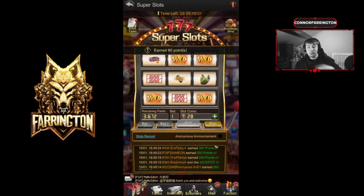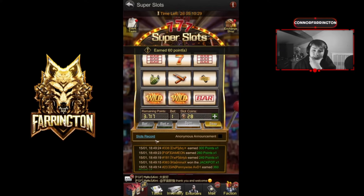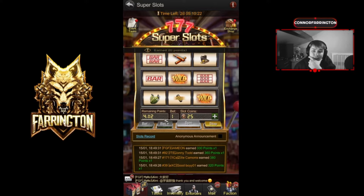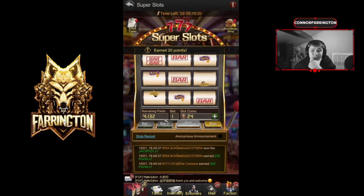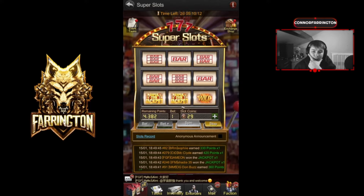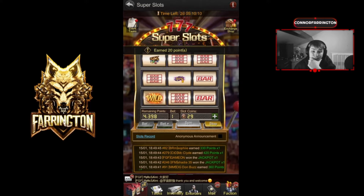I was hoping we would have got like 10k from it. Not doing the best — got a nice little wild, 330 there. 50... come on, give us something. We need something big. I think we need another one of those eight-coin wins, whichever one that is. We need the super jackpot one — we almost got one there.